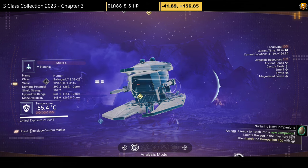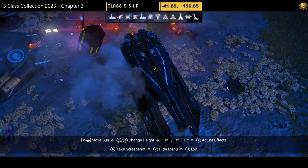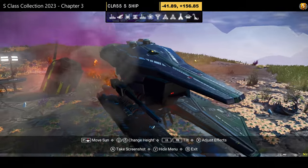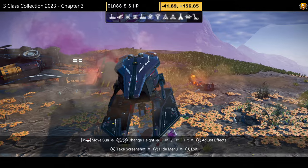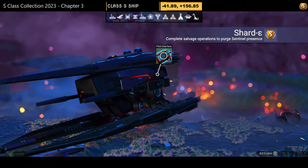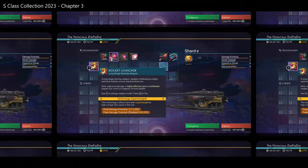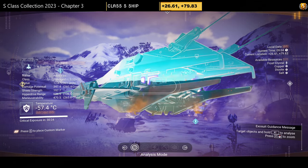S-class number twenty — black and yellow, the only yellow part being the engine on this small ship. Similar to an earlier ship except the boards and skinny extension are positioned differently. Supercharged slots: two on the left, one on the right — visit the space station for the fourth.